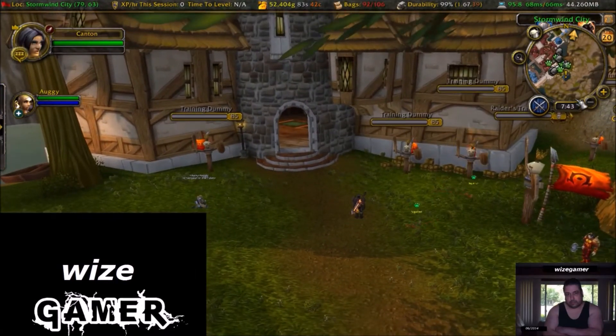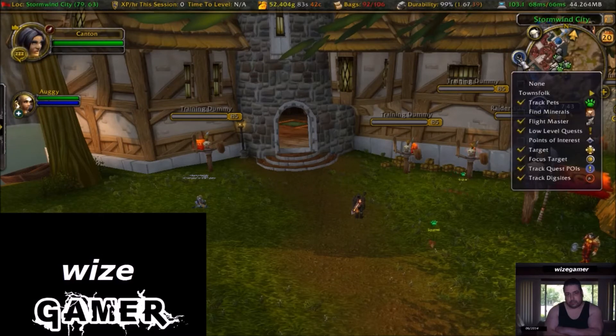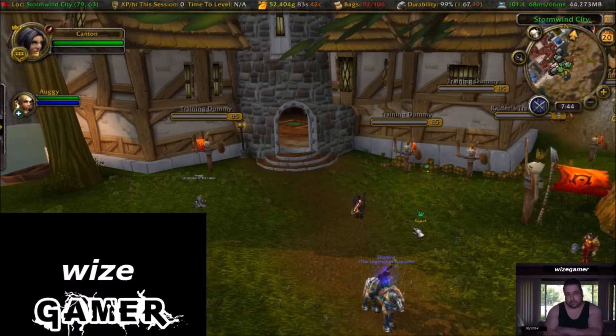Another thing for world PVP and battlegrounds like Ashran: up on the mini-map you have options for what you want your mini-map to pick up on. For PVP a lot of times Focus Target and Target are defaulted off, so you want to make sure that you have Focus Target and Target turned on.